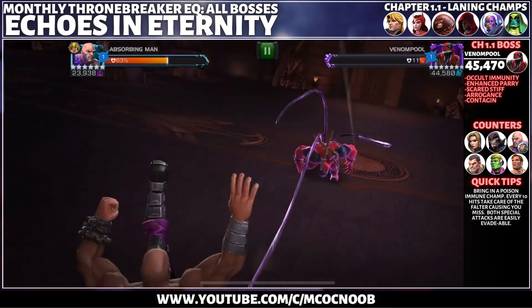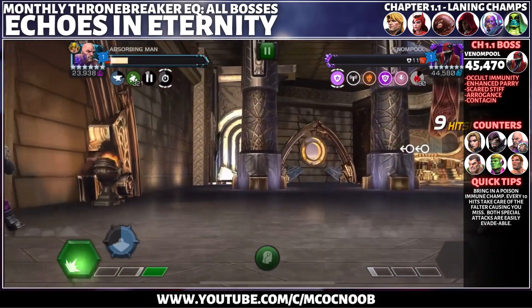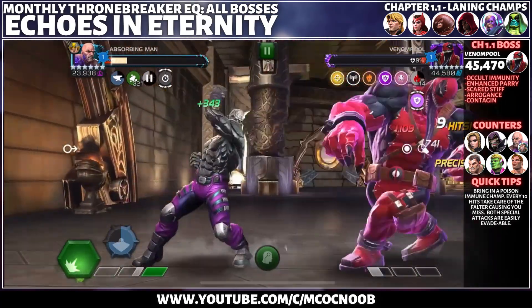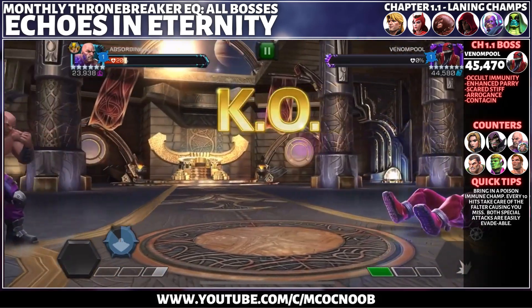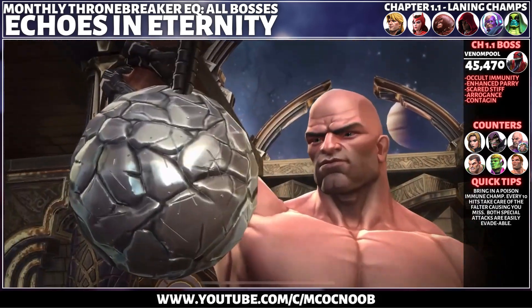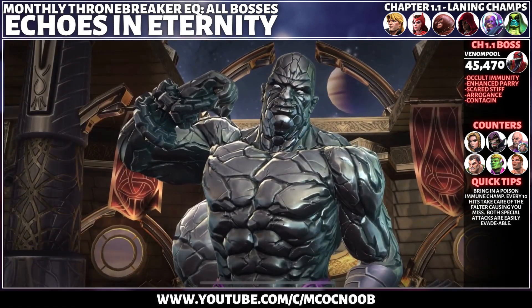Dex away when the falter activates every 10th hit to avoid damage. Black Widow Claire Voyant is a great counter, and other options include Kindred, Sandman, and Abomination with Eye Bomb synergy. Realistically, you can use any poison immune champion — personally, I prefer having class advantage.